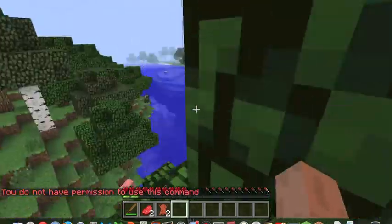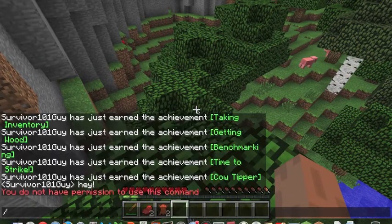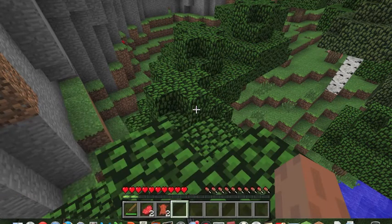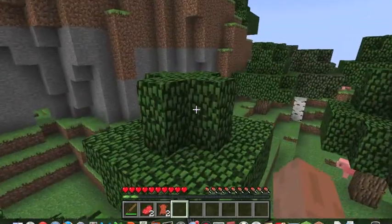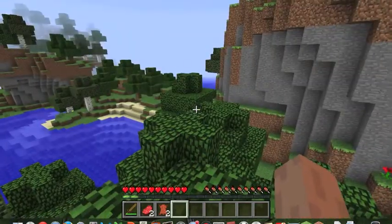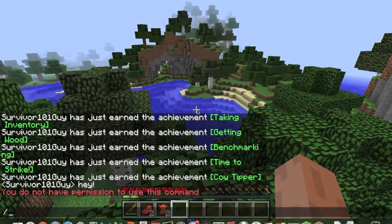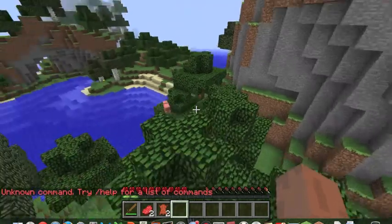You press the slash key on your keyboard to enter commands. Press Escape to close the chat. You can also use the slash command to teleport — for example, typing coordinates X, Y, Z — though that requires cheats. You can also press T and scroll up to see previous chat messages from a server.